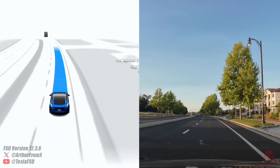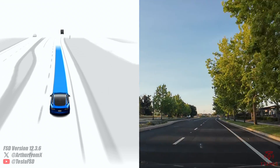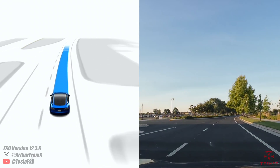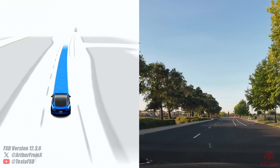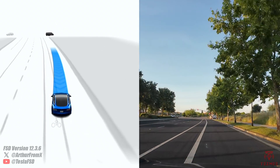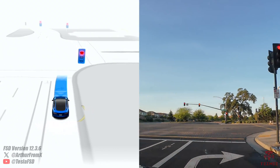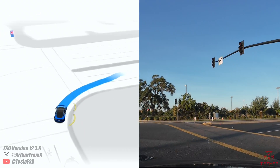We're on FSD Supervised 12.3.6. We're going to go through an area that we've had some issues with in the past few versions of 12. The car needs to make a left turn at the next light, and instead of getting in the left turn lane — there are two left turn lanes — it gets in the straight lane and attempts to make that turn from the straight lane. So we'll see what it does here, and if it's been fixed in 12.3.6 or if it's still an issue.